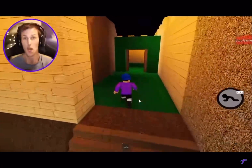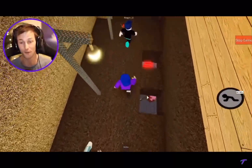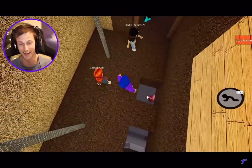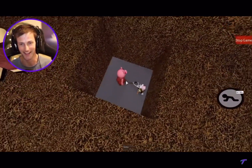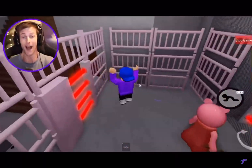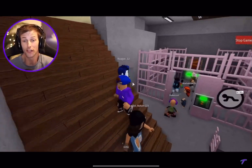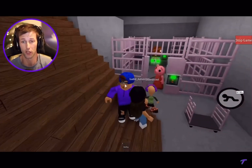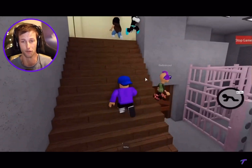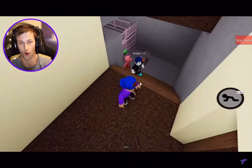You're guaranteed to die in that pig pen — Piggy's gonna kill you. Somebody actually had the yellow key and walked right into it. She's getting chased down there. I fell in too. When trolling goes wrong. Now the map's working a little better since I removed those two pieces of furniture.